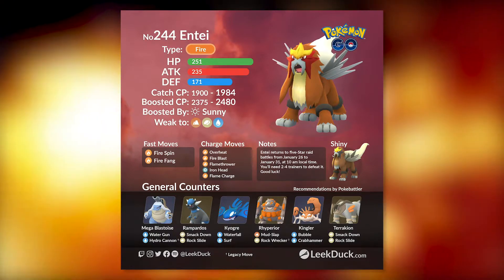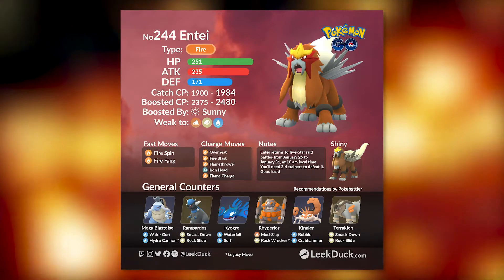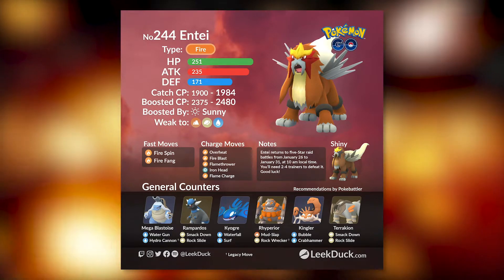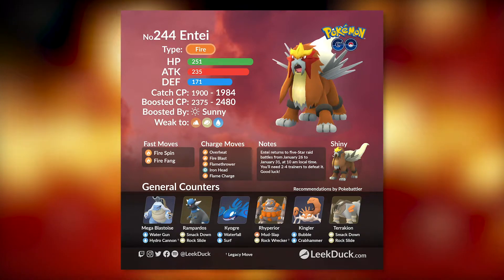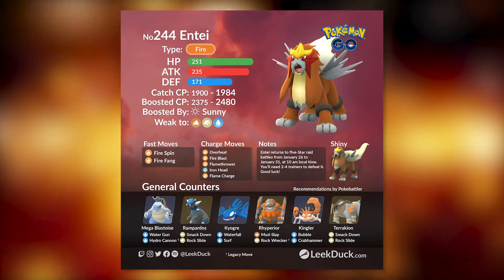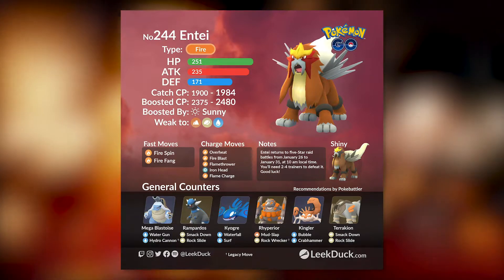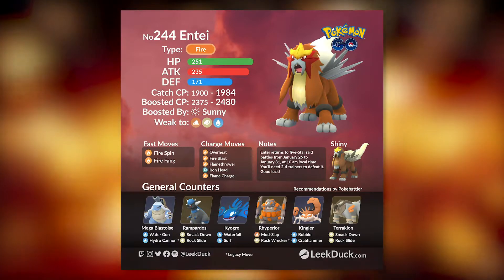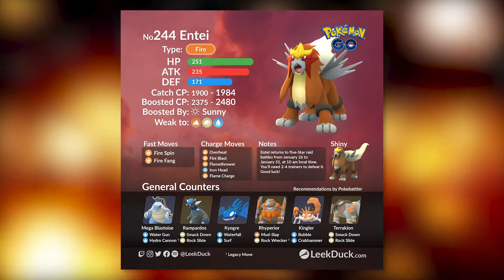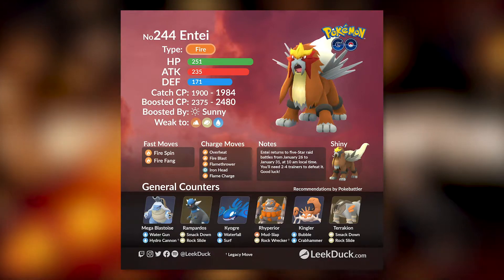If you are lacking in Kyogres, there are plenty of other water types you can bring. One often overlooked option is Kingler — with Bubble and Crab Hammer it's kind of like a glass cannon, dishing out a lot of damage quickly, which is great if you want to minimize the time with the fewest trainers possible. Other solid water types include Gyarados, and non-legendaries like Vaporeon and Blastoise are useful as well.